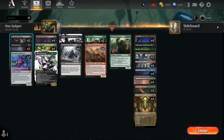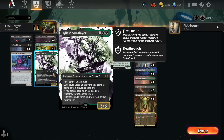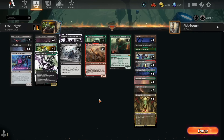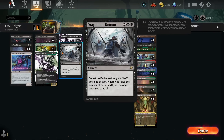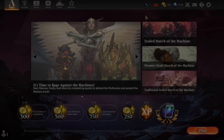The rest of the deck is pretty standard: removal with Go for the Throat and Infernal Grasp, card draw with Reckoner Bankbuster, and Glissa from the previous set which is just insane. Since we're running a red card we might occasionally get in hand, we play Ziatora's Proving Ground — a Swamp-Mountain-Forest — so we can cast Drag to the Bottom for minus four/minus four using the domain effect with three different basic land types. We get six wins on the first standard event of this set.